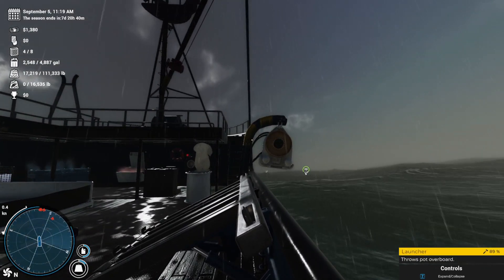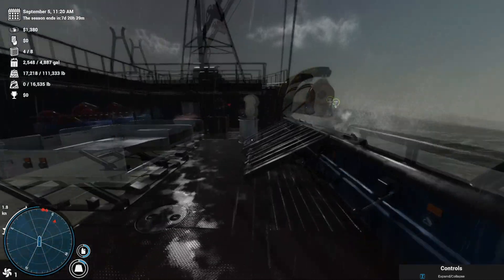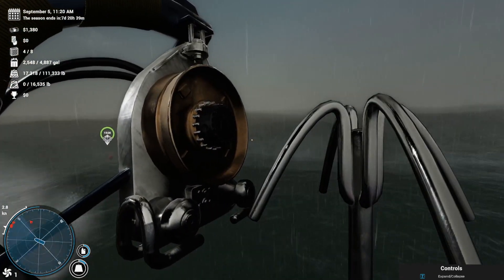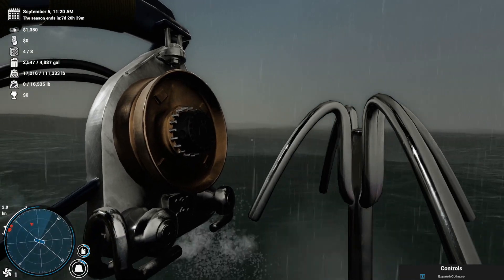But you know, who am I? I am just a fighter. So we are going to have the captain set his speed to 1, that way we can start to make our pot retrievals. You will see those two buoys out there — we come over to the grappling hook and press E, and that will bring us into the grappling hook mode.